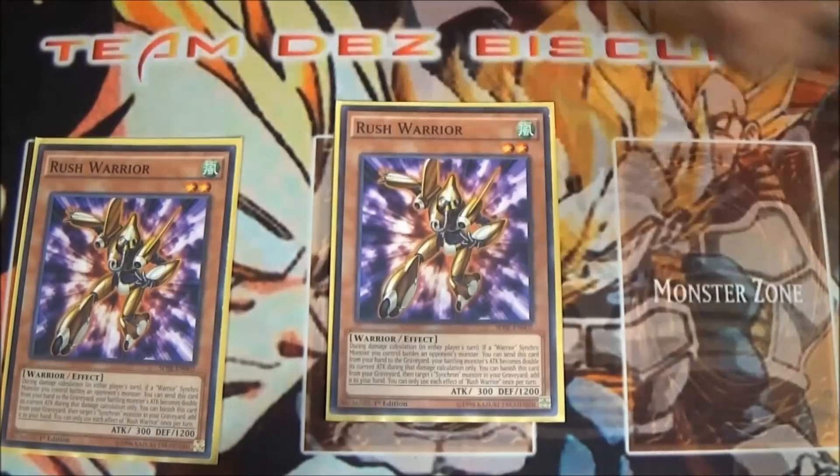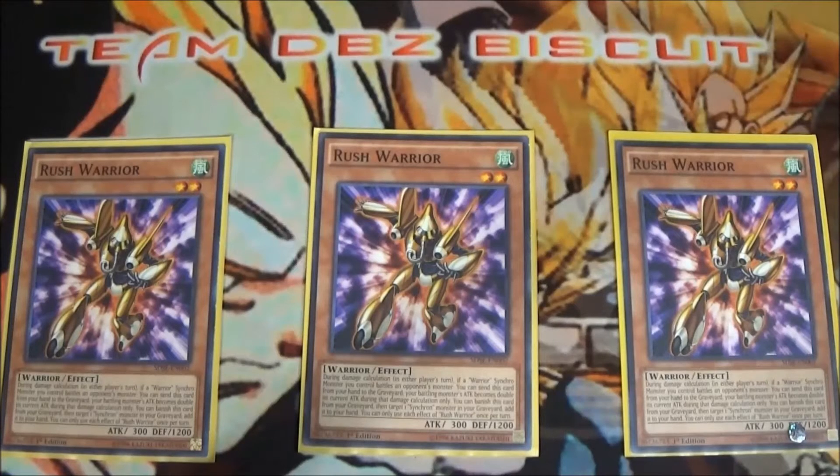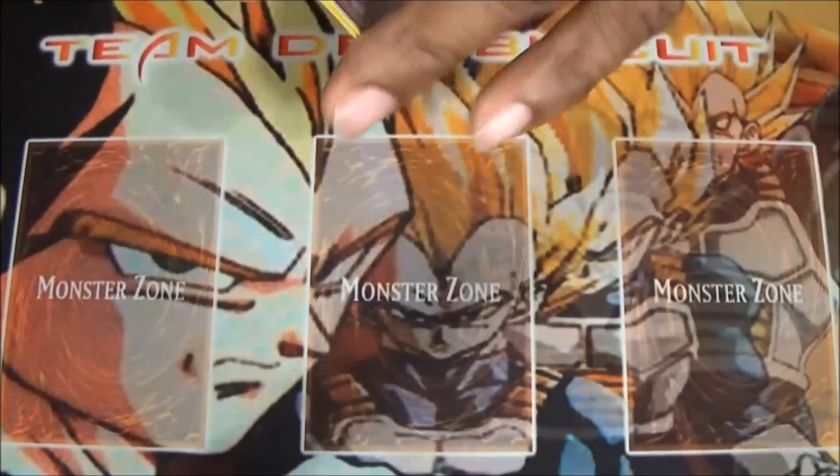We're also running three Rush Warrior. A lot of the synchros that are really good for the Junk Doppel deck are warrior synchros, and the fact that you can boost those attack points up is really good. Dropping it like an Honest can really put the damage on board that you need to seal the game fast. Also, the fact that it brings back another Synchron monster is very useful.